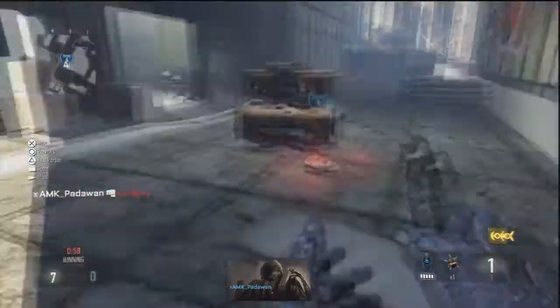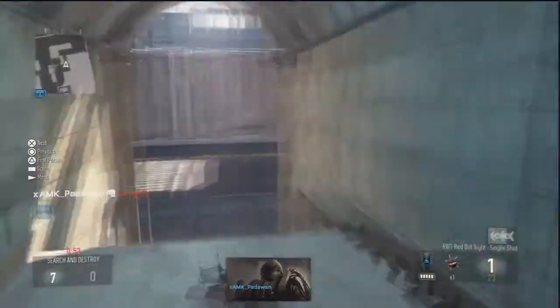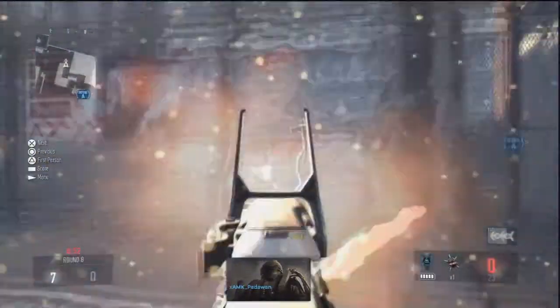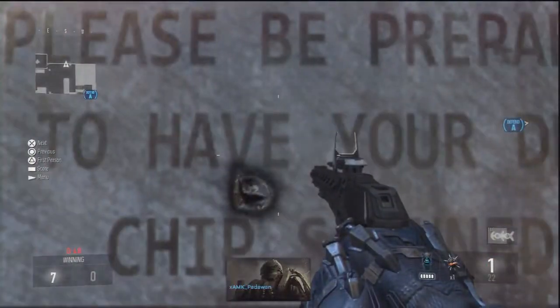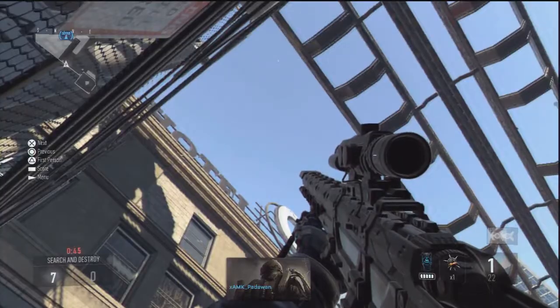Moving on to the next spot, you're going to want to plant right there. Once you've got that done, just run all the way back into your spawn, line up with this sign in the corner, then look straight up above the A-bomb site and you should get a very nice game-winning kill.